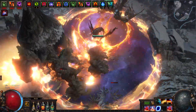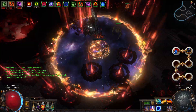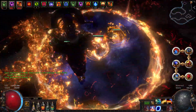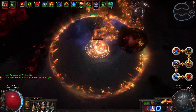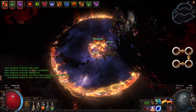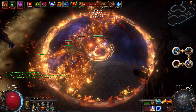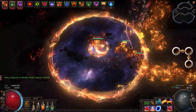Now let's talk about Gems. For our main 6-link we have Vaal Righteous Fire, Awakened Elemental Focus, Awakened Burning Damage Support, Awakened Increased Area of Effect, Efficacy, and Level 4 Empower. You can use regular versions of Awakened Support Gems, but it's highly recommended that you use the Awakened ones whenever you can afford them. Next we have a 4-link setup that goes in our helm, containing Flame Wall, Awakened Elemental Focus, Awakened Controlled Destruction, and Lifetap Support.